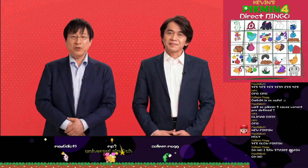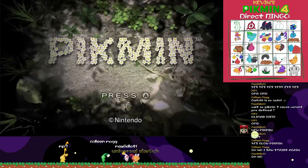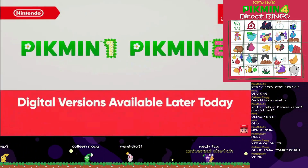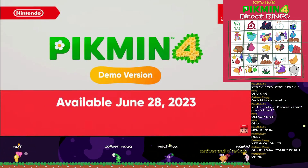We have even more Pikmin news to share. The HD versions of the first two Pikmin games originally released on Nintendo GameCube will launch on Nintendo eShop later today. Today?! Also, a demo of Pikmin 4 will be available on Nintendo eShop on June 28th.